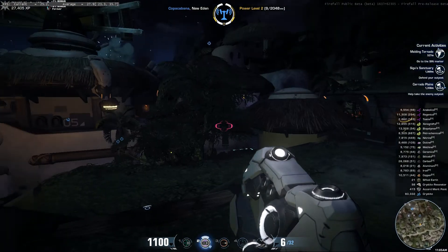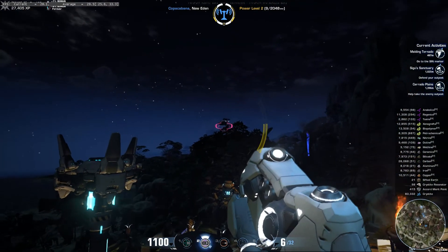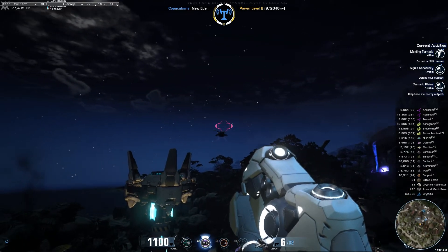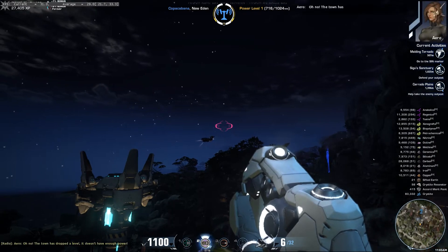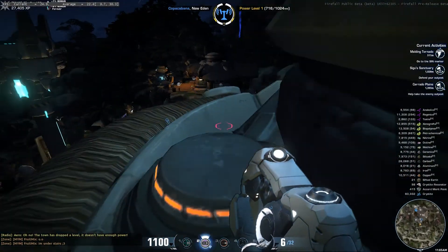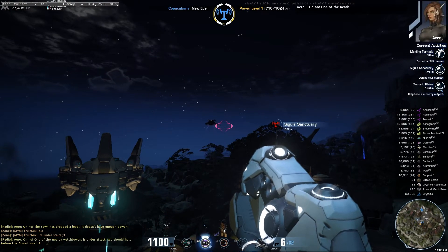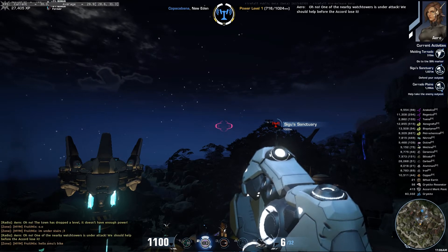One of the funny things they put in last minute — and by last minute I mean very last minute — are dropships, as you can see in the background. These are an alpha build of dropships that they've wanted to put into the game and just decided to throw into this patch to show us what it's going to be like. Right now this one is just spinning in circles and doesn't know what to do.